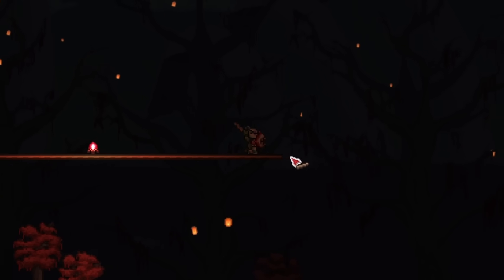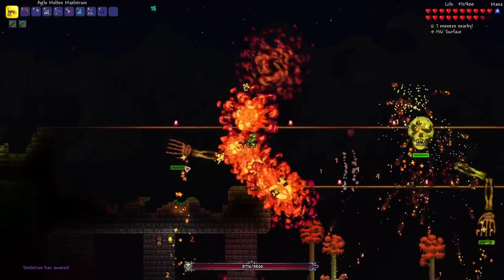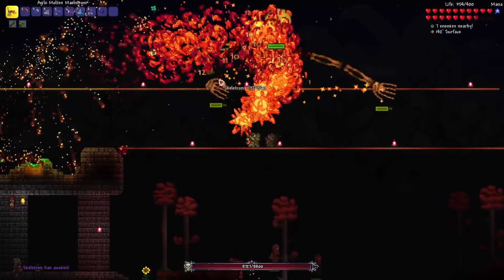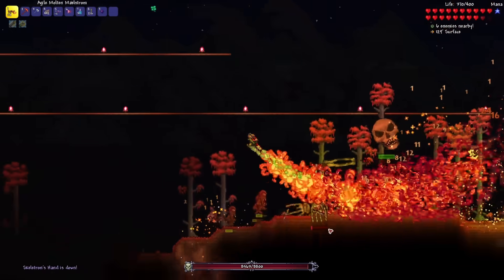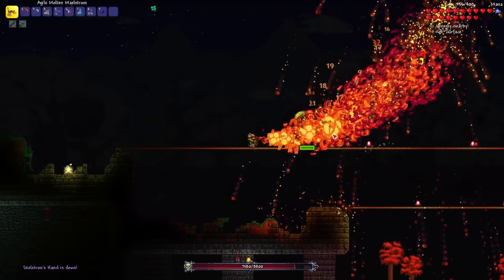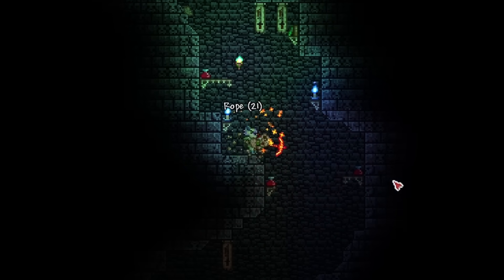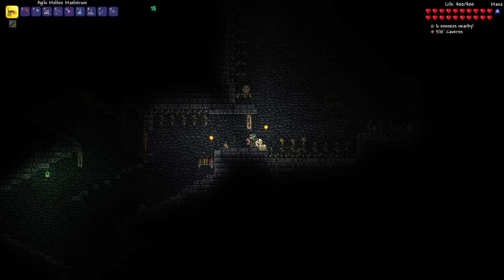Let's quickly build an arena and talk to the old man to summon Skeletron. Look at all those fireballs! One hand down already — that was super quick. Both hands down, just the head now. All done! Let's grab the Cobalt Shield, and I'm also going to farm the Skeletons for their bones to craft the Necro Armor Set, and then turn that into the Shadow Flame Armor Set.